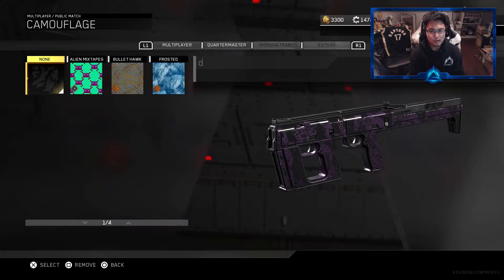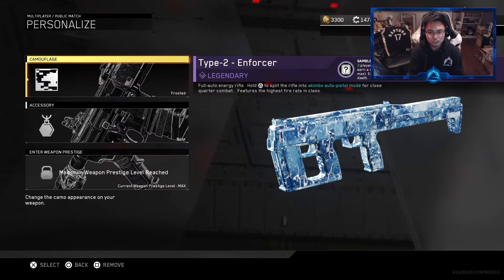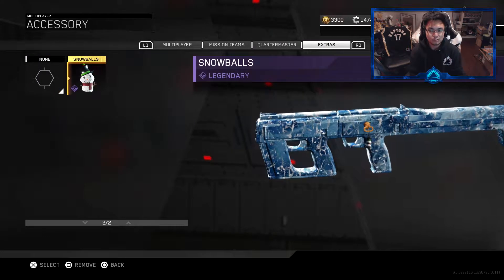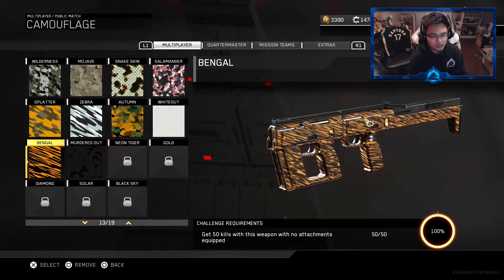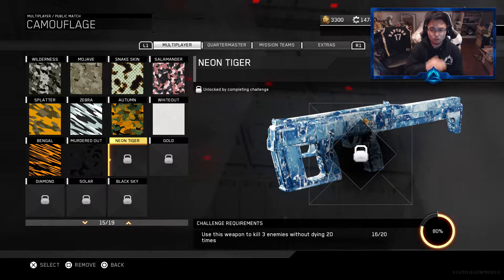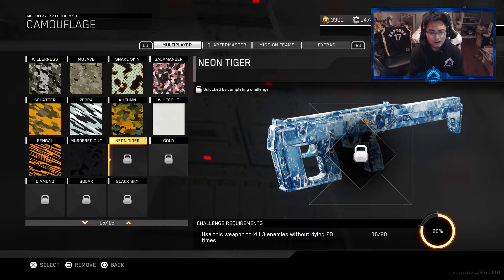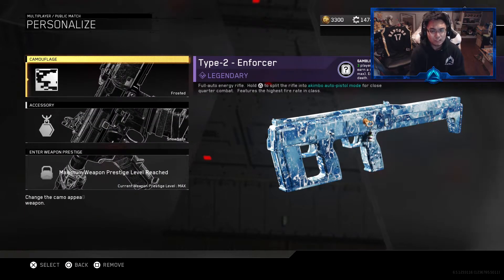We've got to pimp this weapon out just a little bit, so we're going to give it that frosted look - looking pretty good on there. I wish it was a little bit more animated like it was in Black Ops 3 with the ice camo, but we can't complain. It still looks very nice. I love the color scheme on there. And to match it up, we're going to use the snowballs because it's cute. What we got to do to get diamond: we got to unlock Neon Tiger, use this weapon to kill three enemies without dying 20 times. We're at 16 out of 20 right now - shouldn't be too difficult. After that we get gold, after that we get diamond. Let's hop into a team deathmatch.